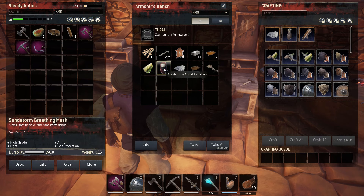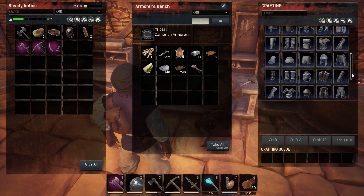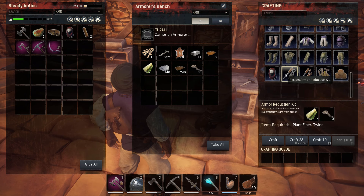I got Apprentice Tamer and then went ahead and got Tamer since we've waited so long to start doing that. I also got the sandstorm mask. You can't actually make the epic versions until you're level 60 - you'll unlock the regular first, then the epic versions. Something else I bought - we got steel.